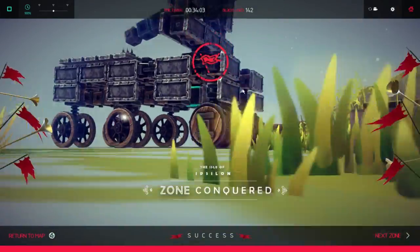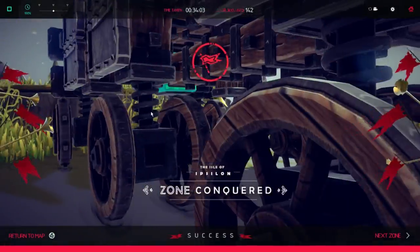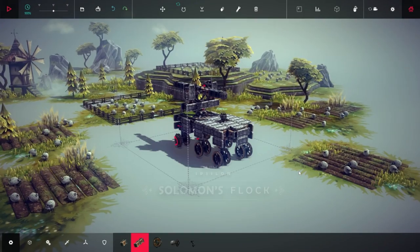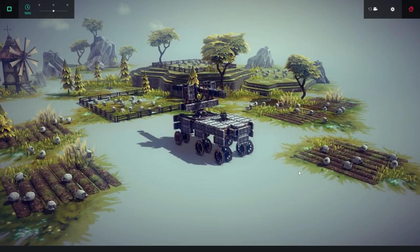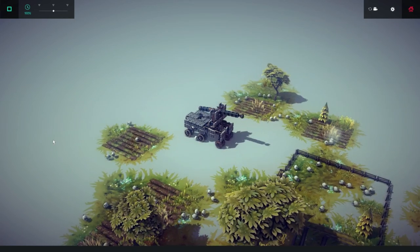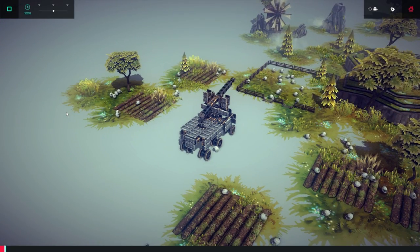I've been a derp trying to use hinges to steer — this steering mechanism is so much better. Alright, let's see what the next zone is. What do we have to do now? Solomon's Flock. Is there a cheat where I can skip this level? I don't want to kill the sheep.